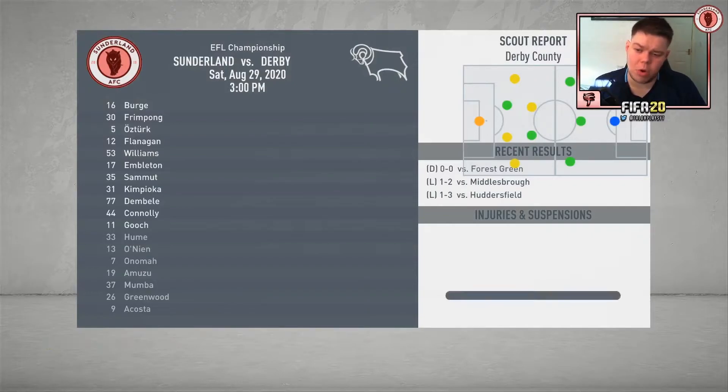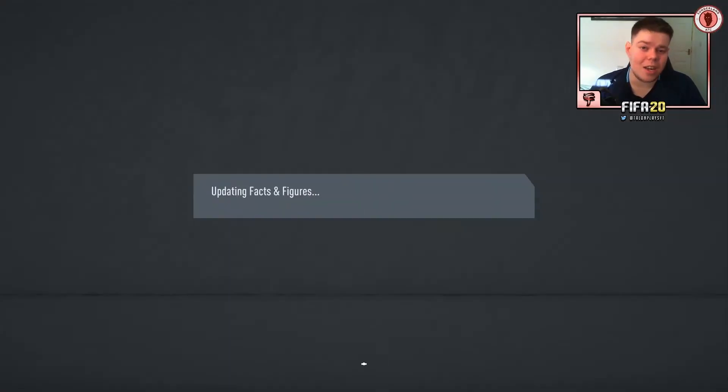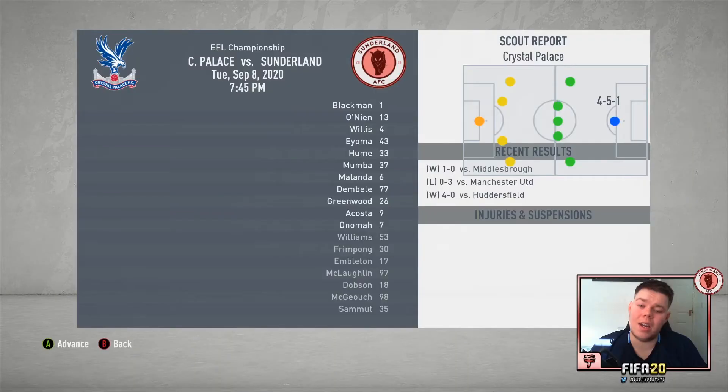First of two sim games to close the episode — Derby at home in the Championship with the rotation team. This is technically Karamoko Dembele's debut. We go ahead and skip — it's a 2-2 draw. Kimpiyoka with another brace — he loves scoring goals, he's the MVP of the series. Kintilla and Marriott got Derby's goals; Kimpiyoka equalized twice.